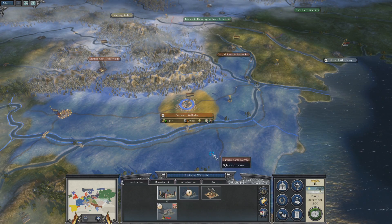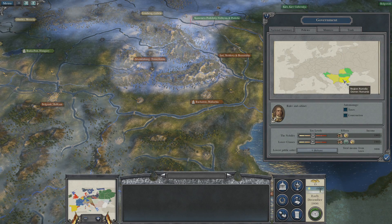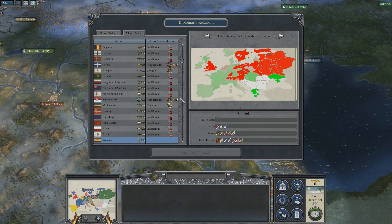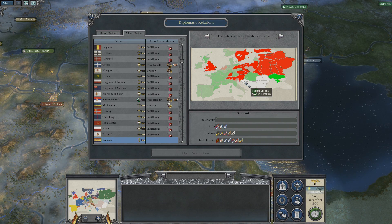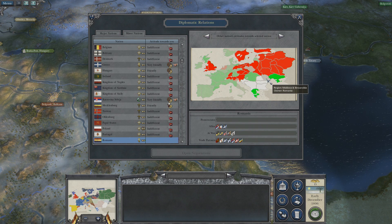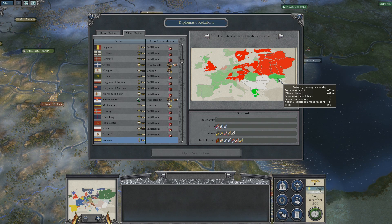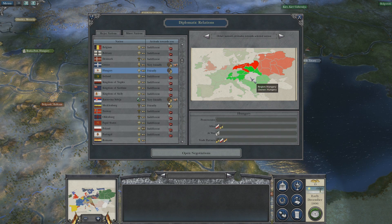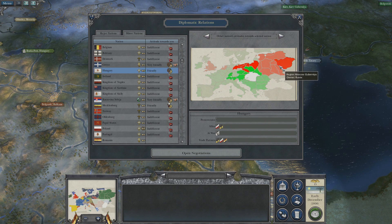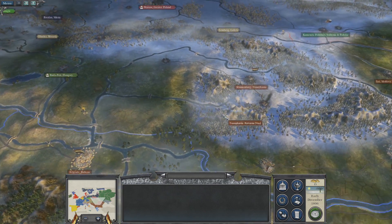Which allows us to play as Romania, and we have a nice little thing going on at the moment. If you look at our territories, we have all that land, including Croatia, the Balkans, Romalia, Valachia, Transylvania, and Moldova. We're friends with Serbia and the Greeks, and the Hungarians are kind of leaving us alone because they're fighting everybody else.